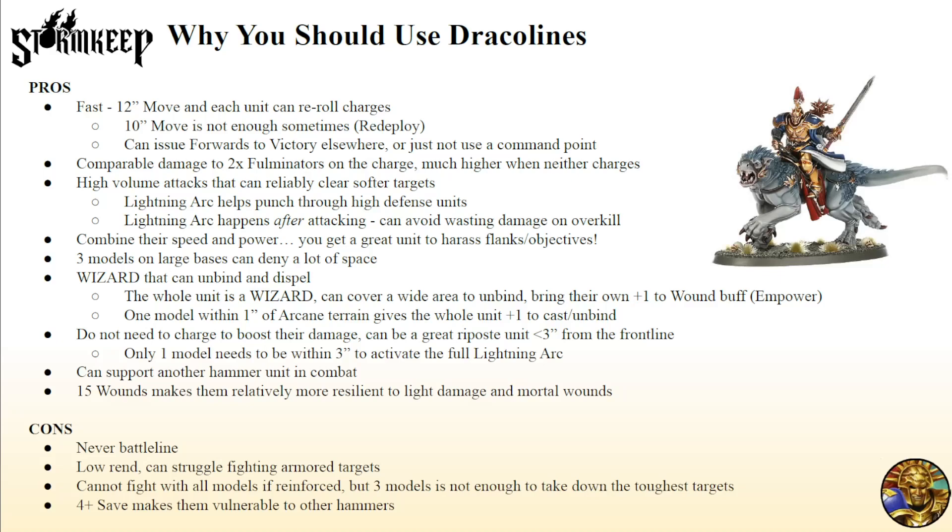While Dracolines are similar to what Chariots do — limiting pile-in space for your main hammer — they are 100% a worthy consideration. I like the 15 wounds on them too, because with mortal wound spreaders like the new Slaanesh book, that extra health buffer matters. Health is really the only buffer against mortal wounds. It's pretty nice having them in a castle with Gardus. And I really like their wizard utility — I often find myself lacking unbinds, so having an extra unbind is pretty cool.